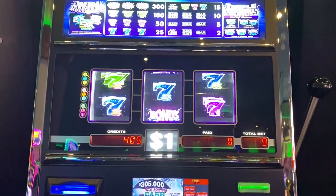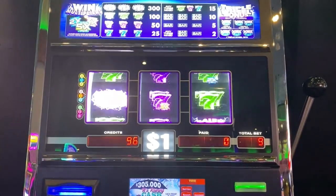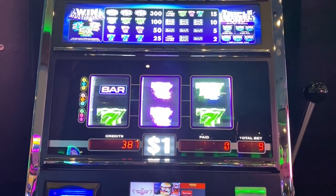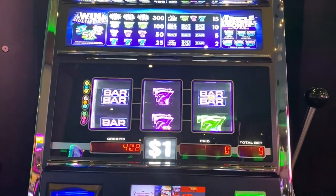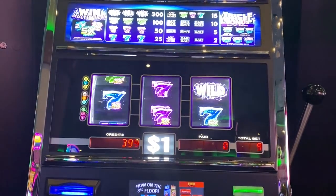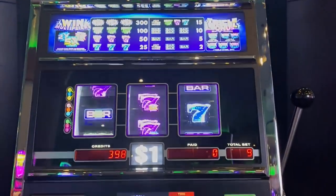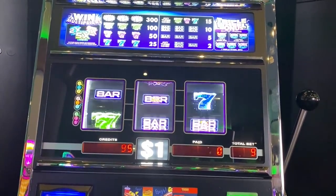I started with a 200 ticket and I keep hitting all these line hits. It's also got a cool little bonus feature - the bonus spins. The sevens keep lining up, it's $15, but those multipliers really help. It's got the spinning wheel feature up here with these progressives. If you get anything that says bonus, you get a spin of the wheels.